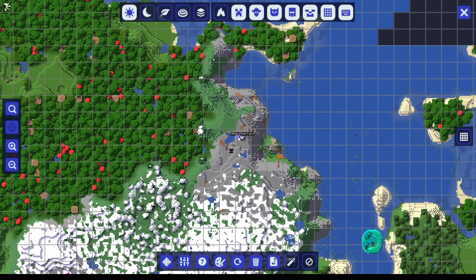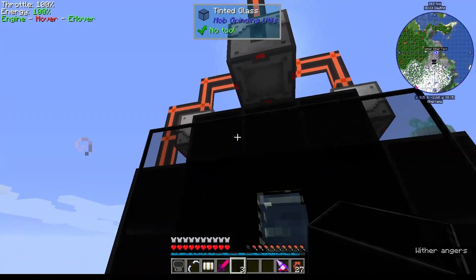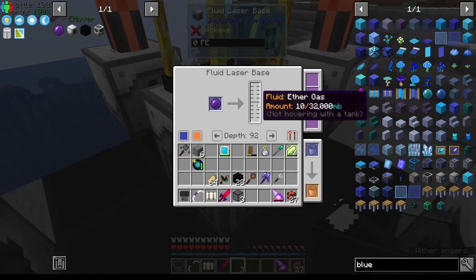We don't need that much though. Let's click on the map and claim this chunk, then force load it. There we go. That is the first step — getting Ether Gas. We'll see about getting that sped up a little bit.